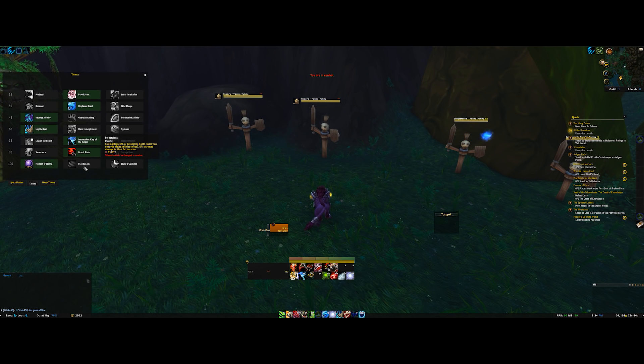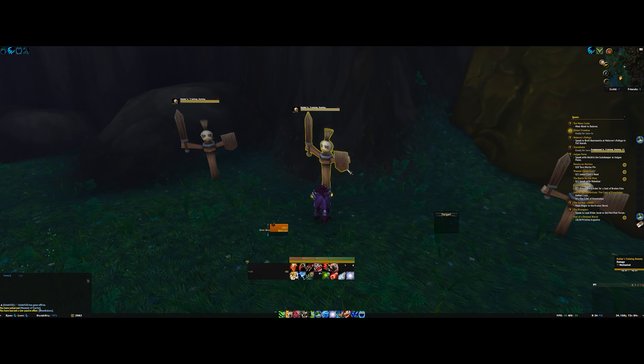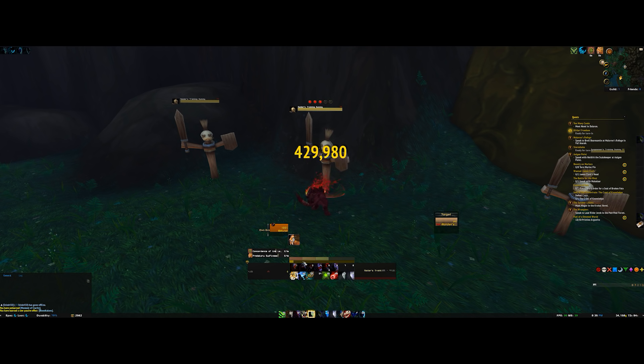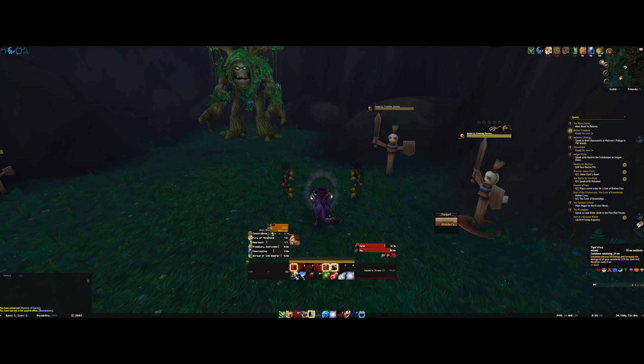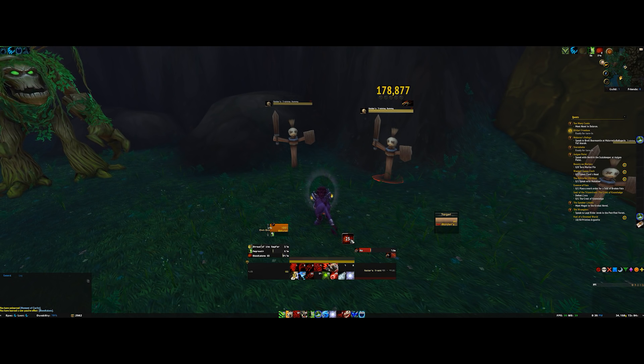I want to quickly show you Blood Talons. Casting Regrowth or Entangling Roots causes your next two melee abilities to deal 20% more damage for their full duration. You get Regrowth via Predatory Swiftness — doing a five-point finisher gives you a guaranteed free instant Regrowth. So I do a Ferocious Bite, gain Predatory Swiftness, cast Regrowth, then Tiger's Fury, Rake, and Rip — that Rake and Rip are buffed by both Tiger's Fury and Blood Talons simultaneously. It's a very involved and complex way of playing but certainly very satisfying.